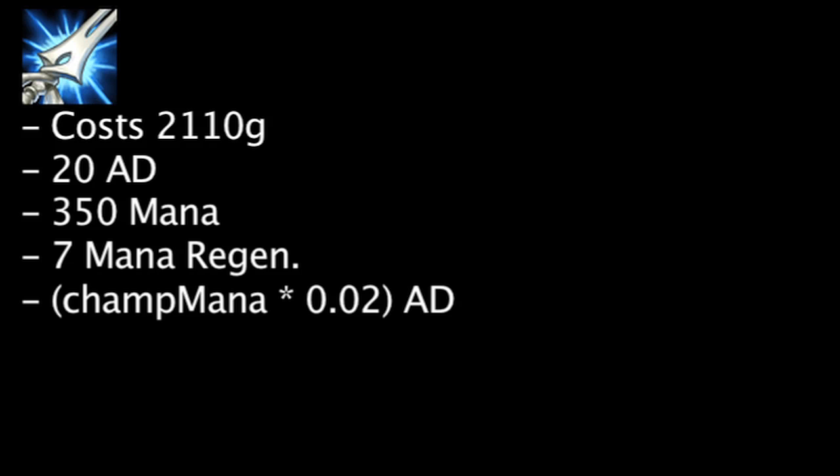Since the Mana Moon grants 350 mana on purchase, we can essentially say that it also grants 7 extra attack damage due to the previous effect. The Mana Moon also allows a champion to gain bonus mana, up to an additional 1,000 mana. On hit, the Mana Moon grants an additional 1 mana, and on cast, the Mana Moon grants an additional 4 mana. This effect will not stack with multiple Mana Moons.